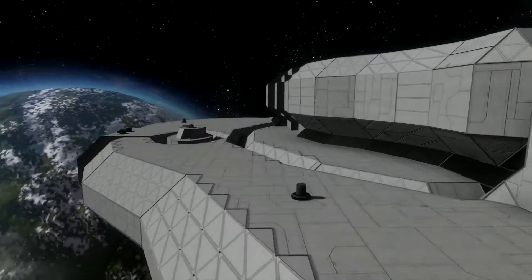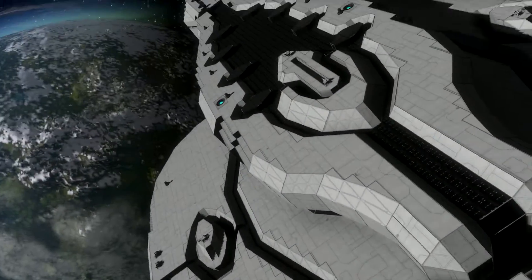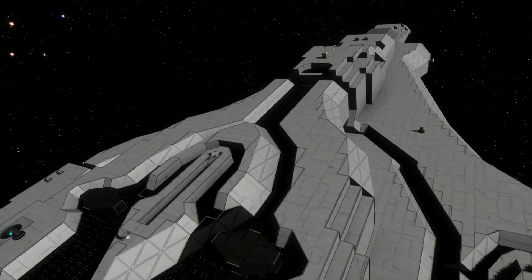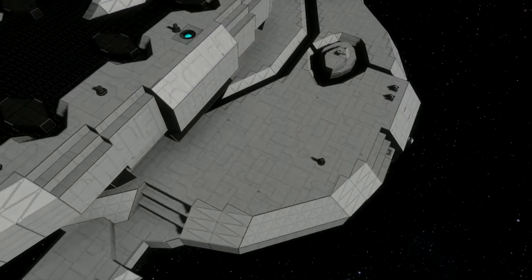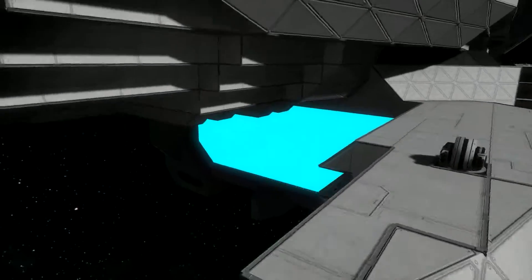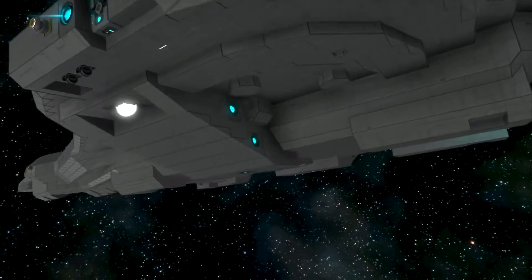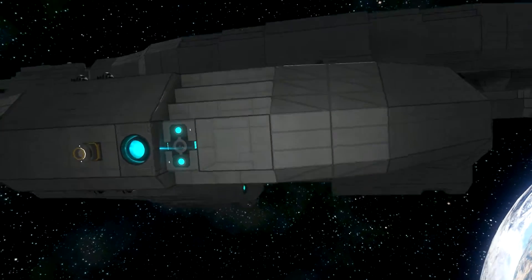Down we also have some thrusters. Overall it looks really amazing. I can't imagine how much time it would take to build it. Incredible - that size, really nice. I'm just gonna fly around through here. This is just the outside of the ship, and now I'm gonna show you the inside.